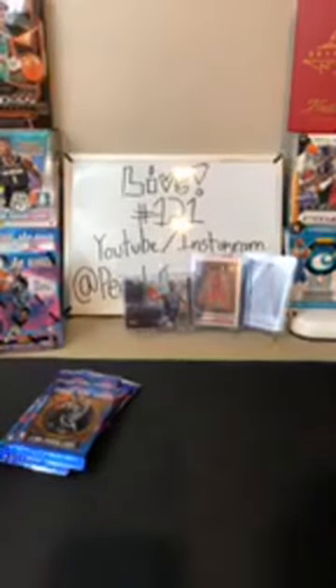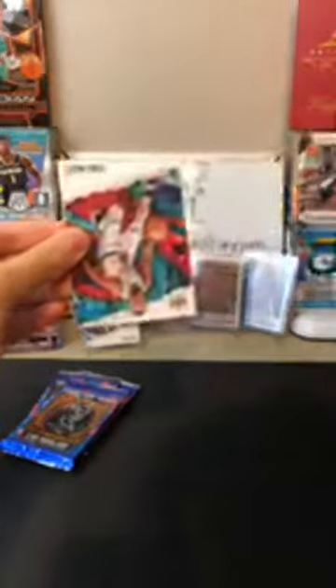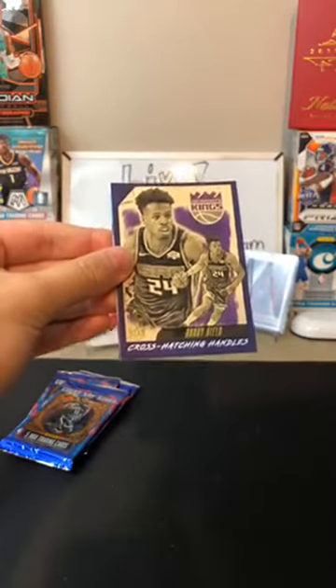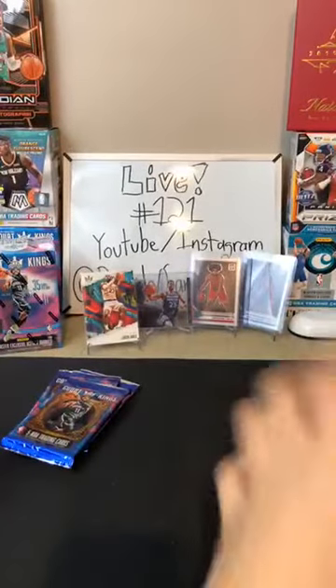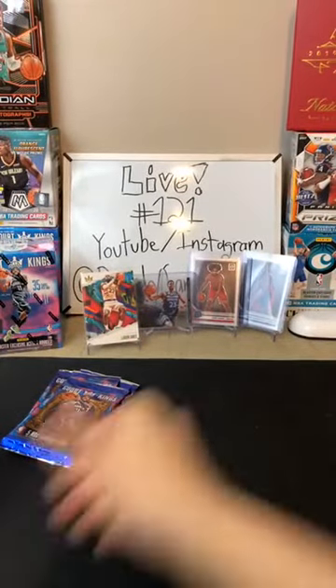We got a Cross-Matching Handles of Buddy Hield for the Kings — nice-looking card. And a Goga Bitadze rookie for the Pacers. Next pack: about three base cards, Kevin Durant for the Nets, Malcolm Brogdon for the Pacers, DeMar DeRozan for the Spurs. We got an Academy of Fine Arts of Dominique Wilkins for the Hawks — nice blast from the past. And a Bruno Fernando for the Hawks. Lots of Hawks cards showing up.